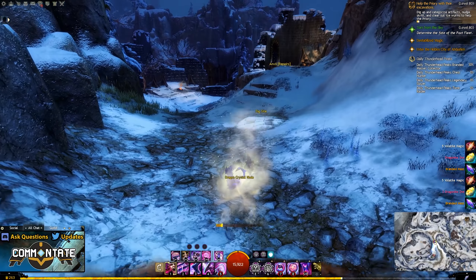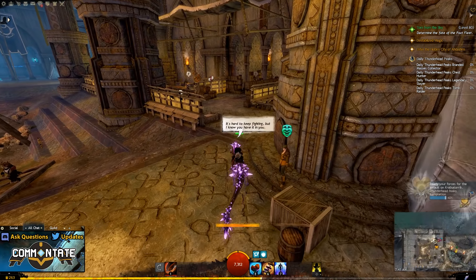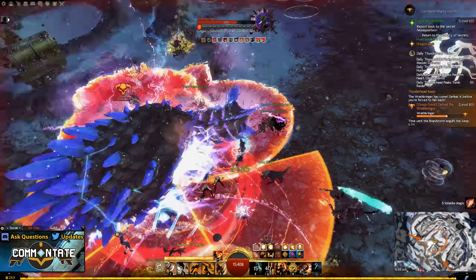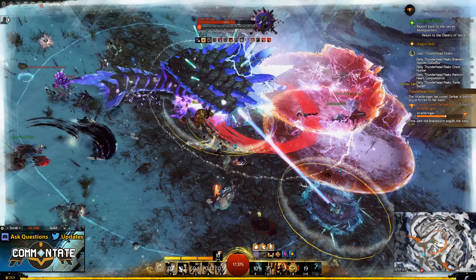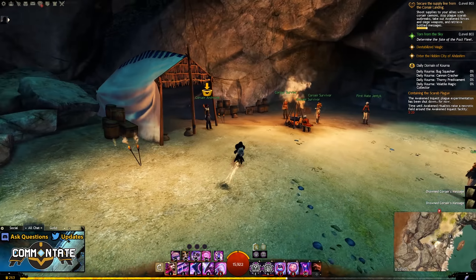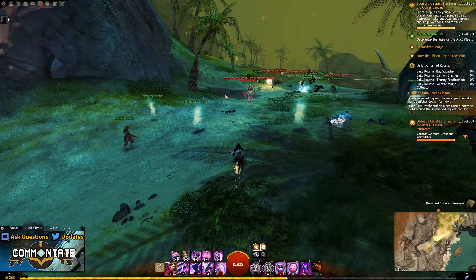Every one of these maps has some nodes that you can gather like any other gathering node. By completing some of the daily repeatable hearts, you can return to those heart vendors and purchase for some Karma another 5 of each of the currencies, and you can get a few more by completing some meta events. It should be said that a lot of these meta events will only award currency once per day, and they do take a fair amount of time to complete, so I don't really recommend this as your best method.